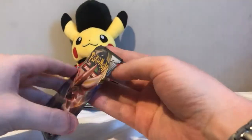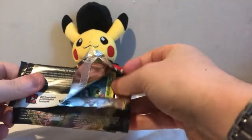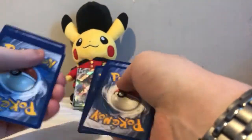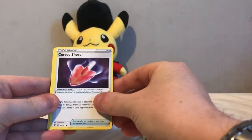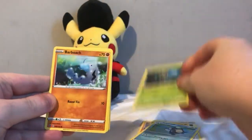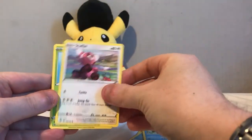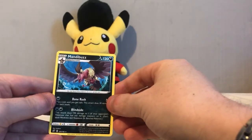Last but not least, the Cinderace pack: Bewear, Super Skitty, Corvard, Darkness Energy, Cursed Shovel, Phanpy, Politoad, Caterpie, Barboach, Arrokuda, Stufful, Lotad, Reverse Milo, and a regular rare Manectric Buzz.